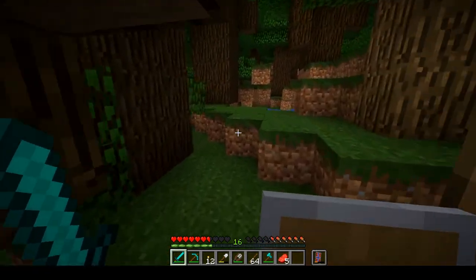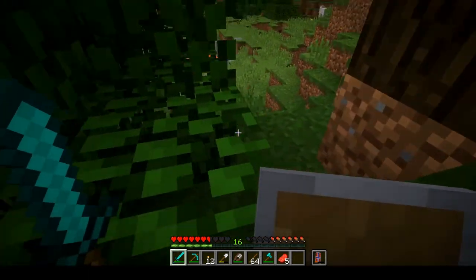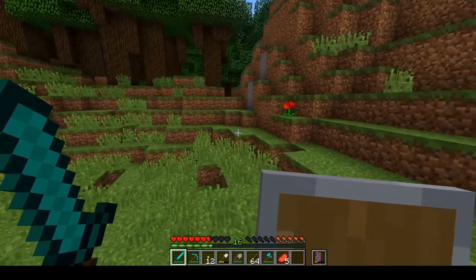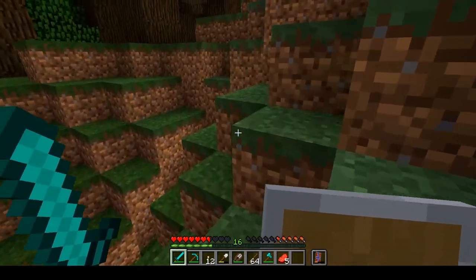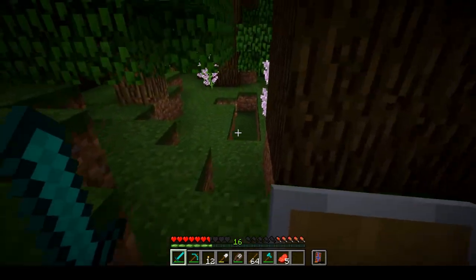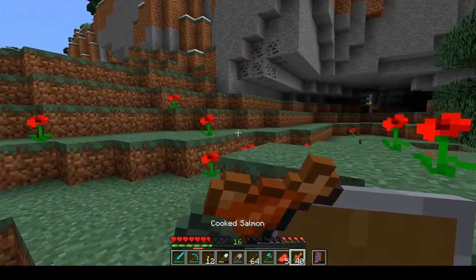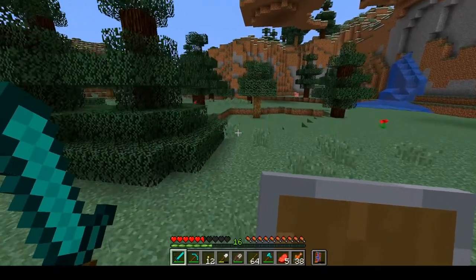Jungle! I need to look for that at some point as well. I forgot about jungles - when I booted up this world, I completely forgot they were a thing. I need to find jungle, and I need to find savannah for acacia wood. Then I have all the wood. Now I have four: birch, oak, dark oak, spruce. But at least we are having a start, and that is something in my opinion.